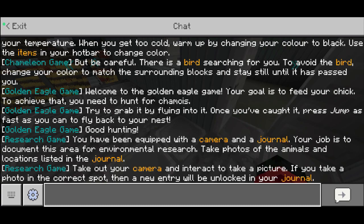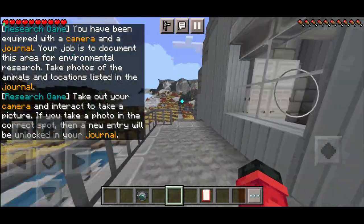You have been equipped with a camera and a journal. Your job is to document this area for environmental research. Take photos of the animals and locations listed in the journal. Take out your camera and interact to take a picture. If you take the picture in the correct spot, a new entry will be unlocked in your journal. Alright, let's begin.